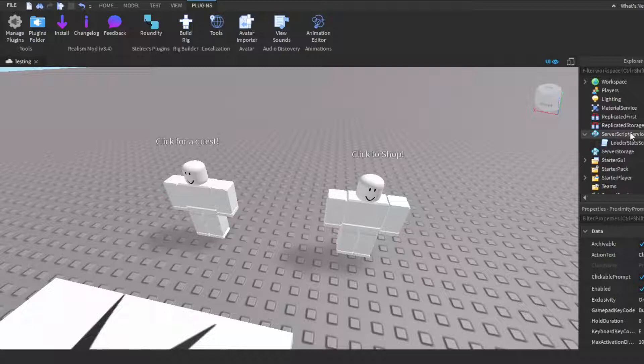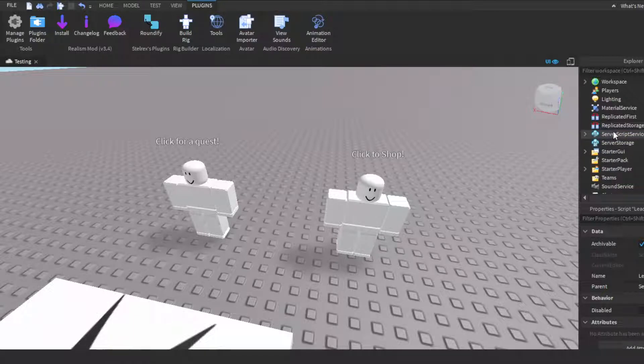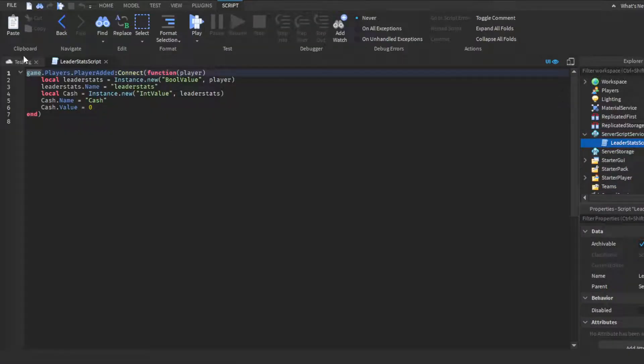In Server Script Service, the only script I have is the leaderstat script. This sets up the leader stats for players. You do: game.Players.PlayerAdded:Connect(function(player)), create a leaderStats folder as an Instance, then a local cash variable as an IntValue parented to leaderStats, with cash.Name = 'Cash' and cash.Value = 0 so every player starts with zero cash.